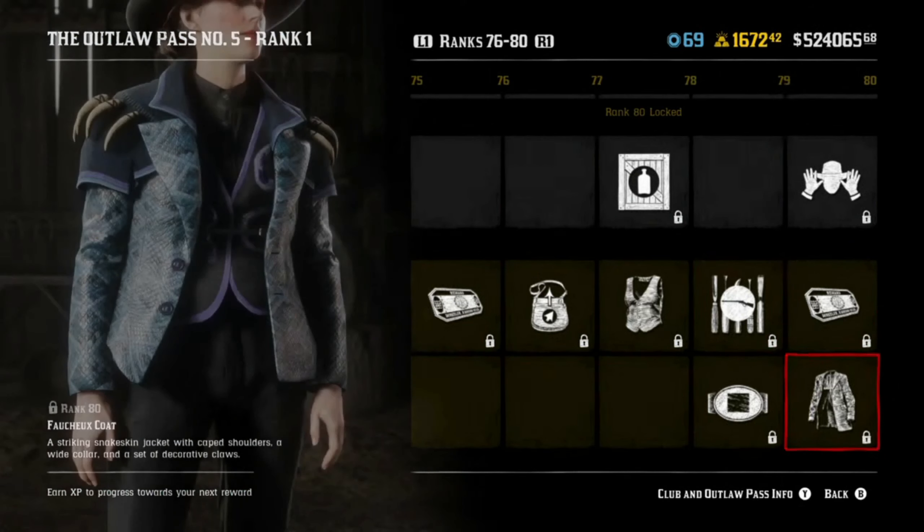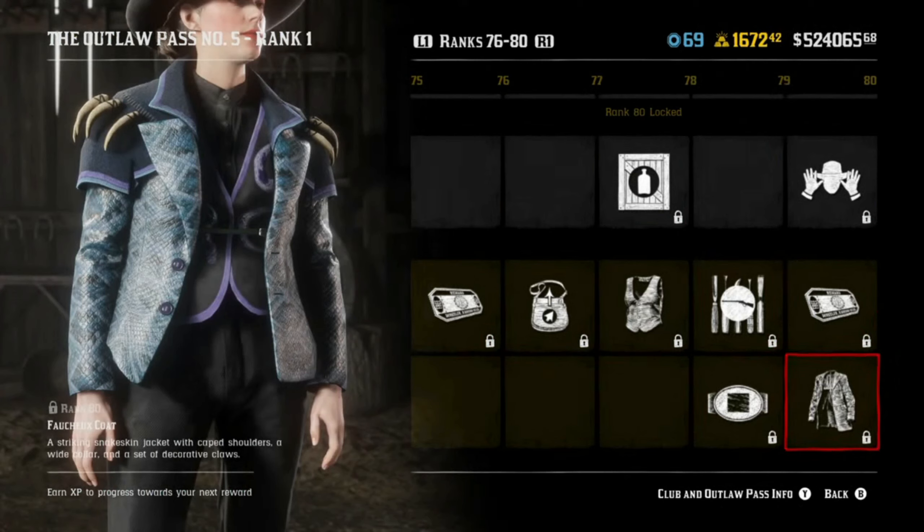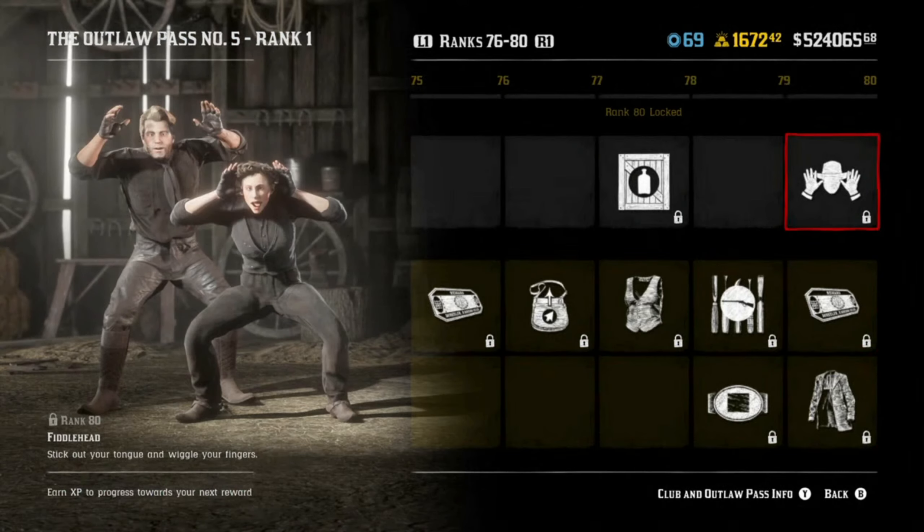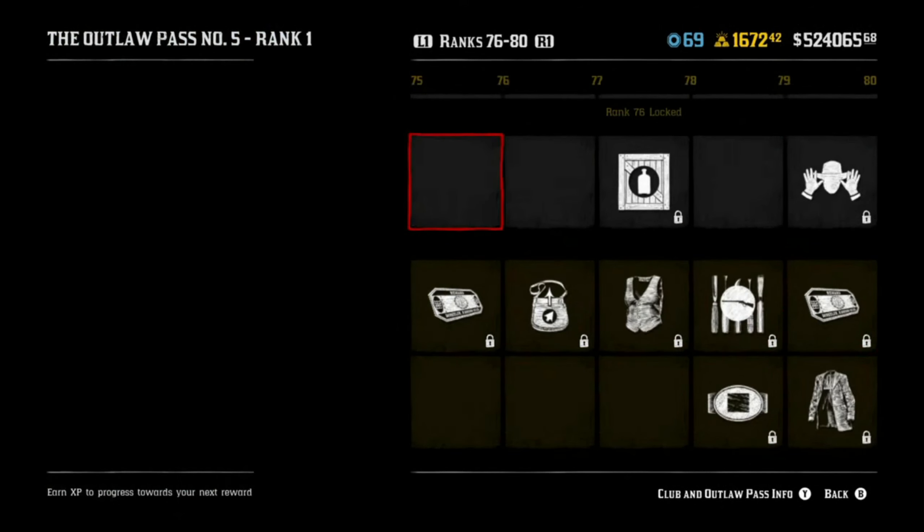This one's four gold bars. A jacket — she's cute. I like that jacket with a snakeskin moment going on, that's kind of cute. Another emote. And that's it — that's it.